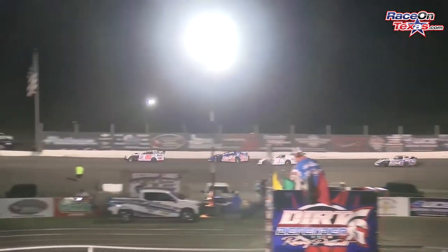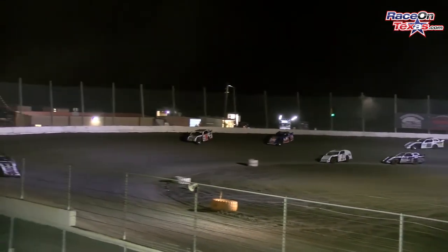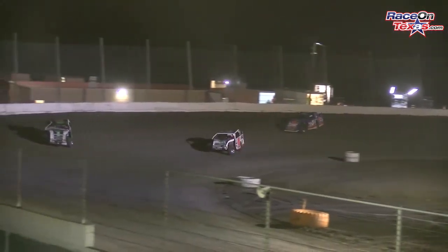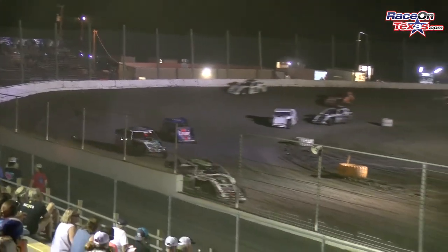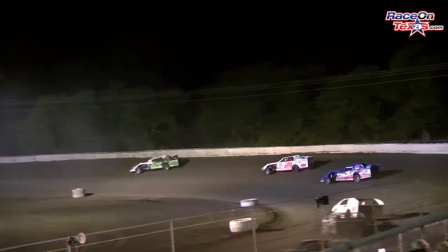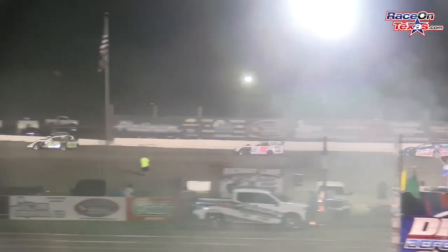Bobby Ruffin in the 121 starting to check out over the second-place car, the 28J of Justin Neighbors. Bobby Ruffin, your leader, off the pace — but he keeps it moving. We've got a car up in smoke coming down the front straightaway out of turn number 4. He's spraying for mosquitoes down the front straightaway.